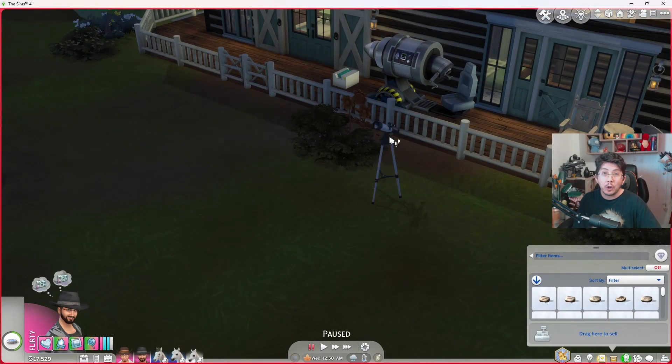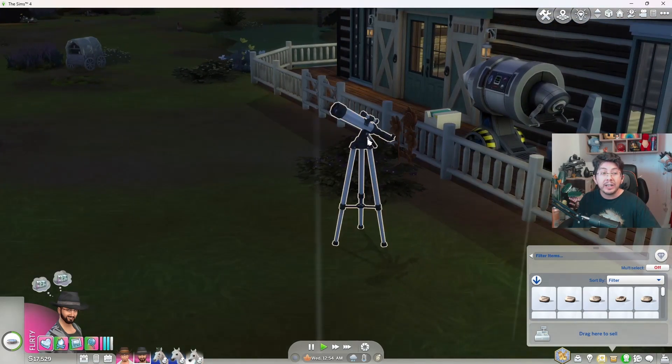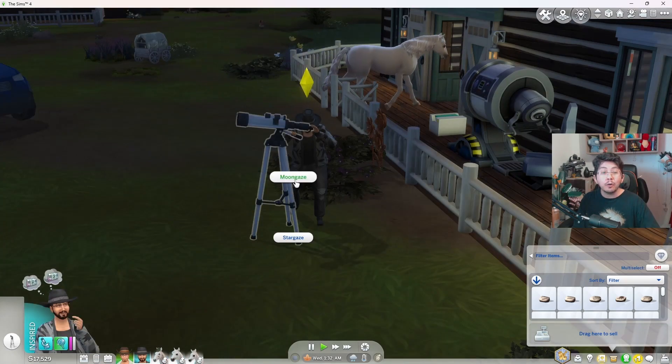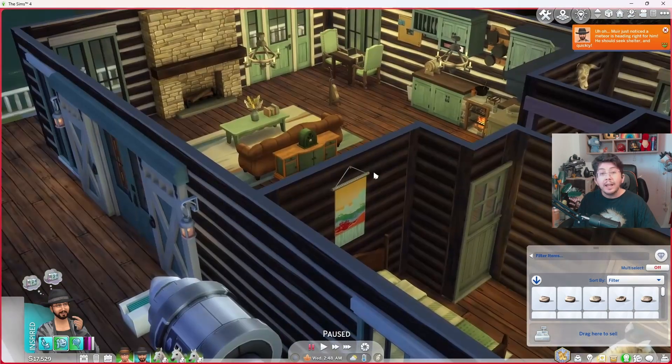Once you've got whichever telescope or observatory you decided to get, you can start collecting space prints. To do this, you use the following interactions on the telescope or observatory: stargaze, moon gaze, observe the skies, and search for the truth. We're going to click stargaze for now. Moon gazing can only be done at night outdoors, but if you begin moon gazing at night, you can continue moon gazing into the daytime hours as long as the interaction doesn't get canceled.